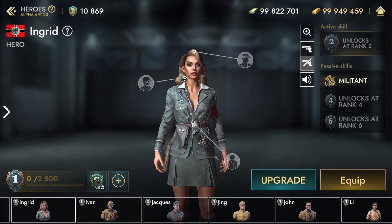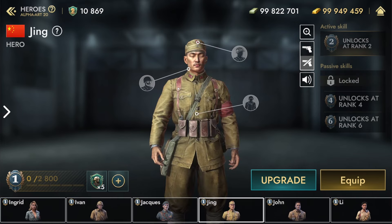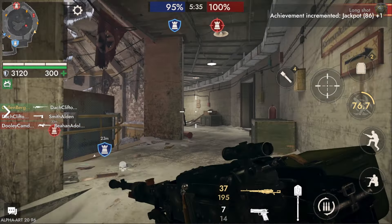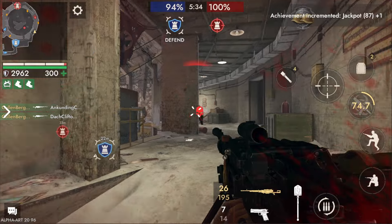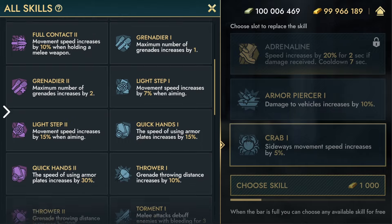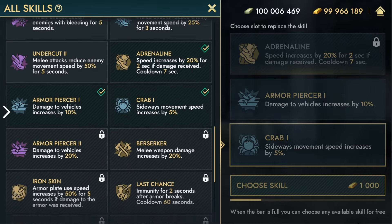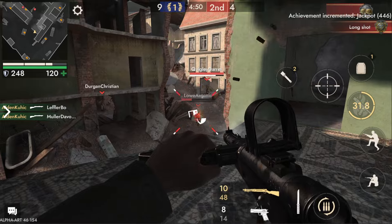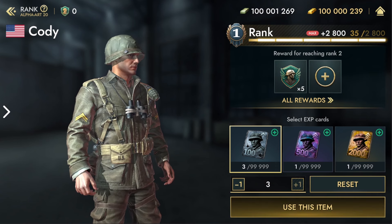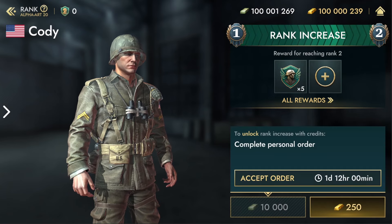The transition from characters to heroes in Update 1.47 has enhanced not only their appearance, but also the gameplay. Now you can upgrade your favorite heroes simply by playing them. Use active skills in battles to thwart your opponent's plans, choose the right passive skills, and show off your unique playstyle on the battlefield. You can increase your hero's rank by participating in battles and using battle experience cards. As you level up your heroes, you unlock new customization options and additional skill slots.